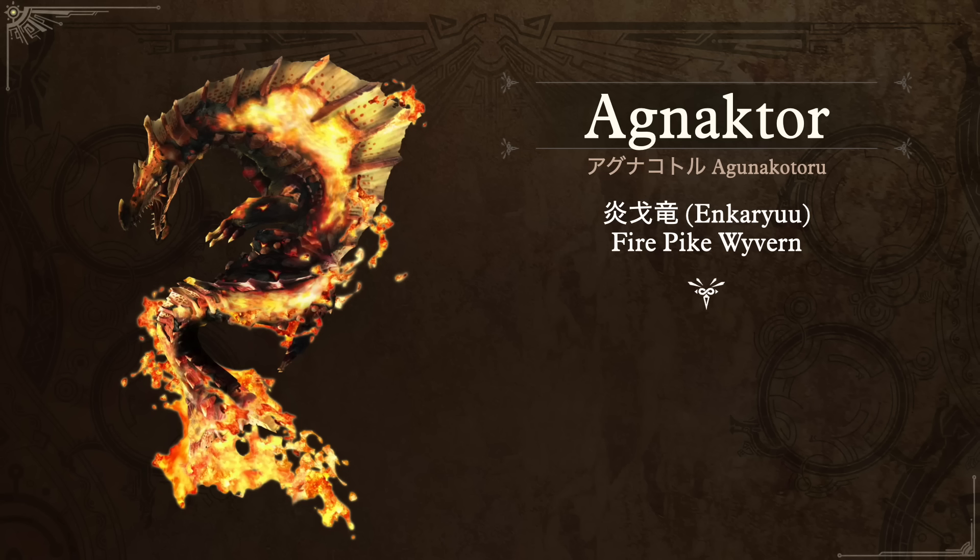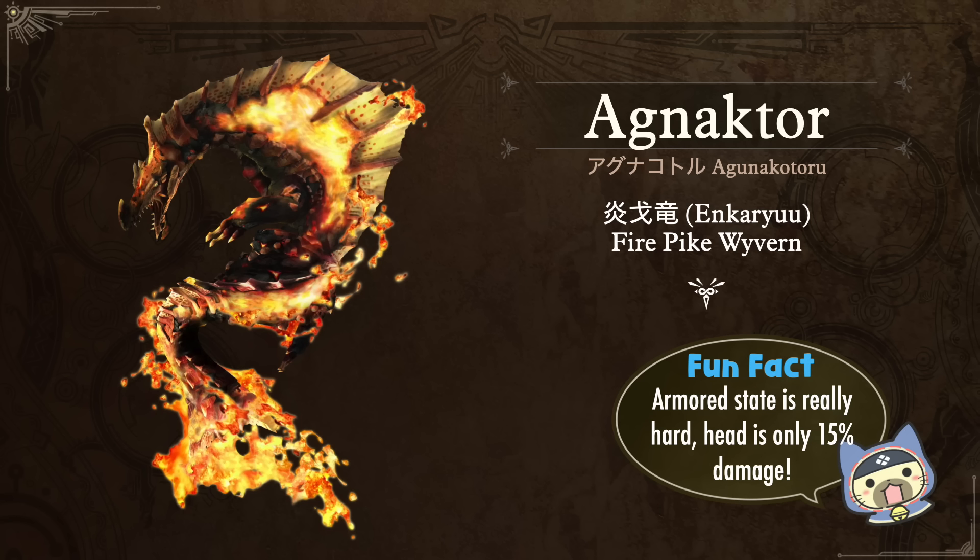Leviathans also made their debut in the third generation of Monster Hunter games. Starting up we have Agnaktor — in Japanese, Agunakotoru. Its nickname is Enkaryu: en for fire, ka the kanji for pike or halberd, and wyvern — the Fire Pike Wyvern — because it uses its body and especially its nose to stab at you like a pike. The fun fact: you may as well call this thing the mind's eye tutorial monster, because when it becomes hardened from molten lava — entering its armored state — the head almost everything bounces off, as only 15% of your damage will actually get through.